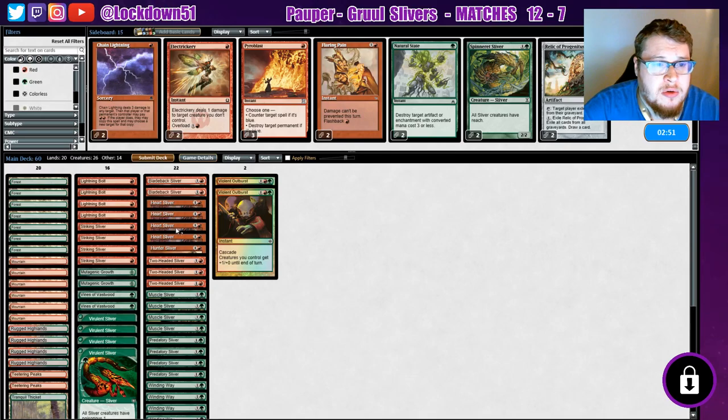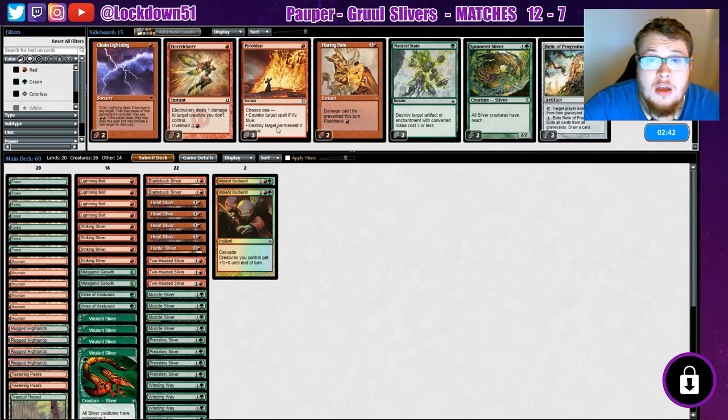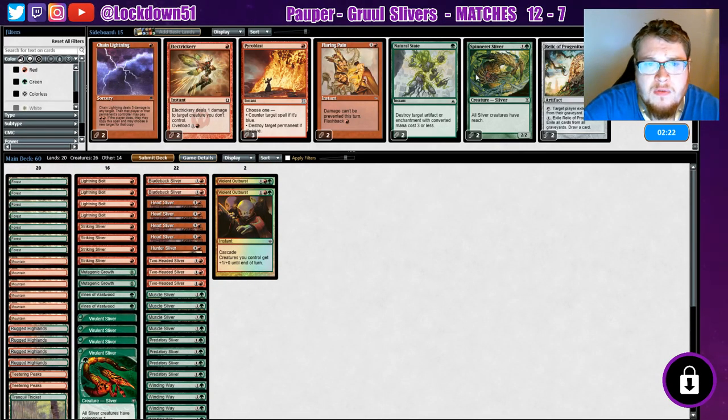They wouldn't like what was gonna happen next turn anyway. Here's the Pyroblast — choose one: counter target spell if it's blue, or destroy target permanent if it's blue. Great card, classic card. That's the art I picked, I like this artwork. Here's the sideboard now, I just cleaned it up. The subscriber recommended taking out some Spinnerets — I don't want to take those out, I think they're still good for flying. I cut one Chain Lightning and two Mutagenic Growths, and I put in the three Pyroblasts.